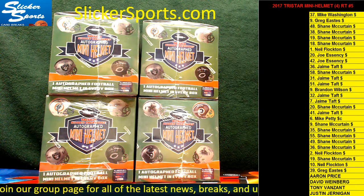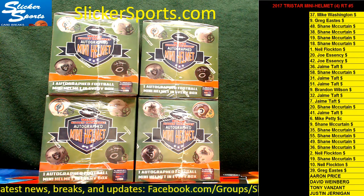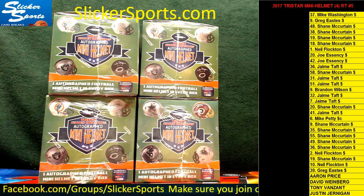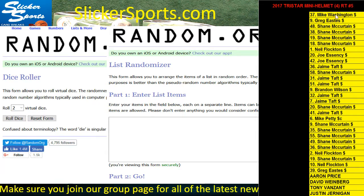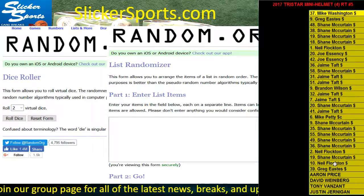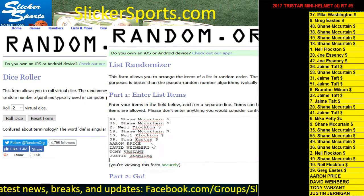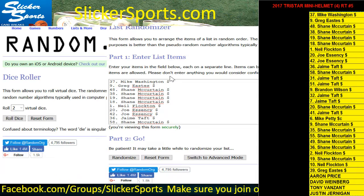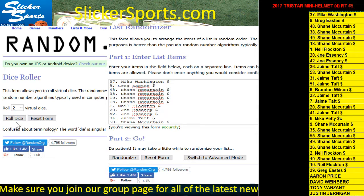What's up guys, this is a 2017 Tri-Star mini helmets random team break — a four mini helmet break. Look over the right-hand side of the screen, you'll see all the names of the entrants. We're going to bring up random.org, grab all the names, copy them, and drop them into the randomizer. We'll roll the virtual dice to find out how many times to randomize our list. Then we'll randomize the list of NFL teams, match them up, and that will be who you have for this break.